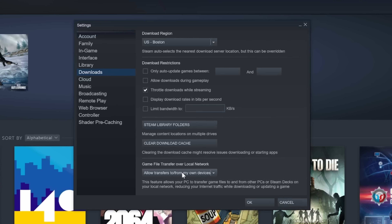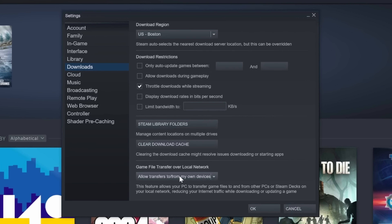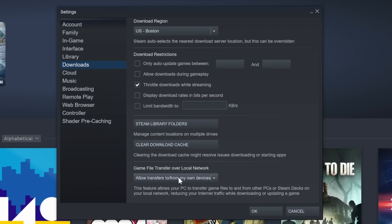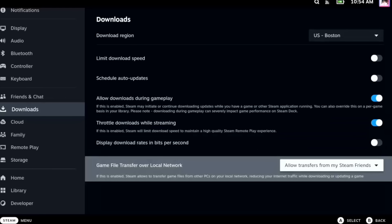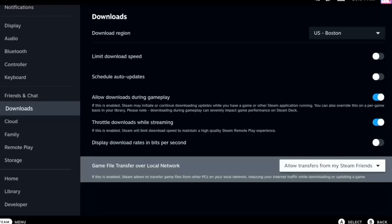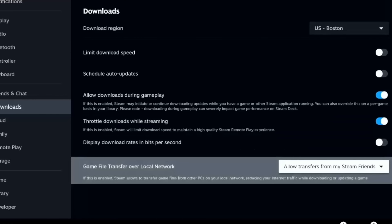The desktop description says: 'This feature allows your PC to transfer files to and from other PCs or Steam Decks on your local network, reducing your internet traffic while downloading or updating a game.' On the Steam Deck it says: 'If this is enabled, Steam allows transfer of game files from other PCs on your local network, reducing your internet traffic while downloading or updating a game.'